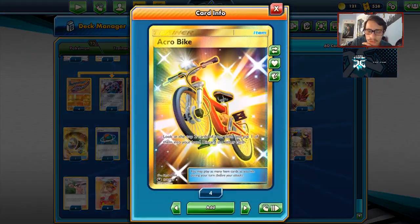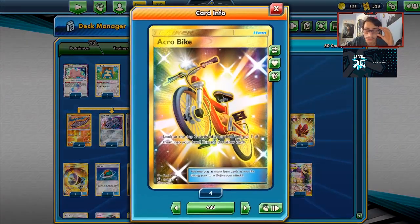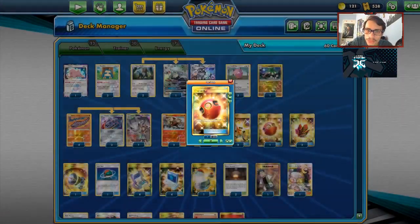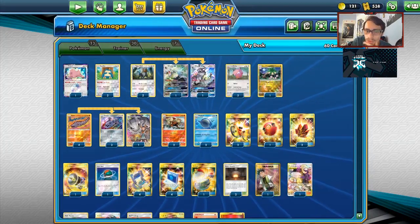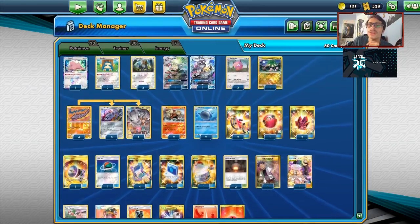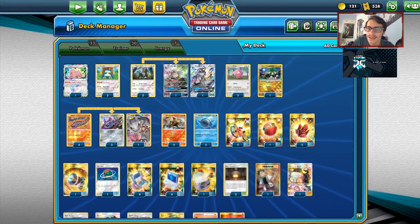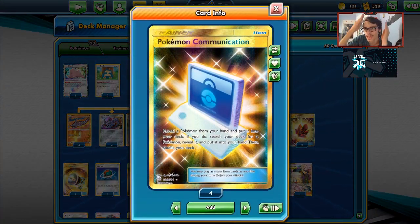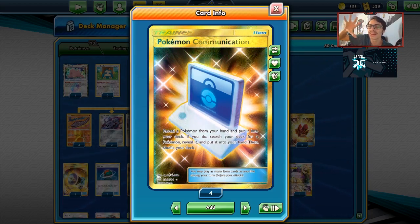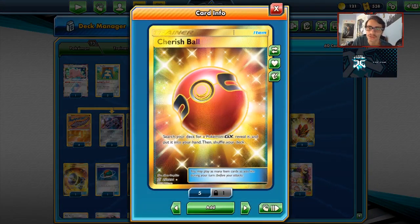Going to the items: I'm playing two Acrobike to find stuff you need — it's a decent search card. I'm playing one Cherish Ball to immediately find a Silvally, which is needed since Pokemaniac will never find you Silvally, Tyranitar, or Ditto. Cherish Ball guarantees the Silvally, and I'd rather have the guarantee since Pokemon Communication puts a 4-retreater back in the deck, preventing 50 less damage.